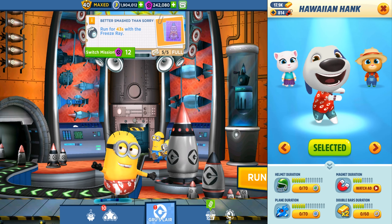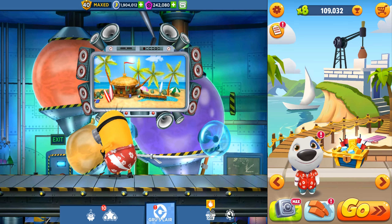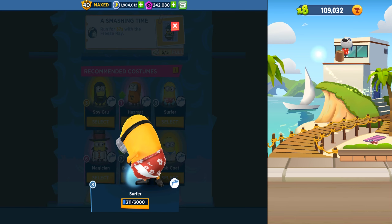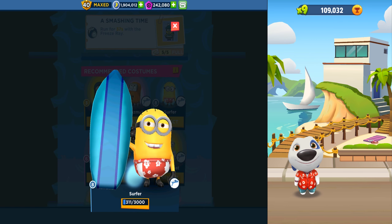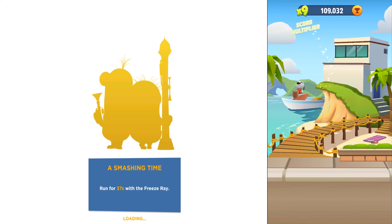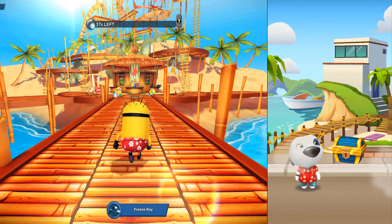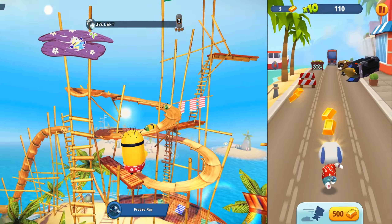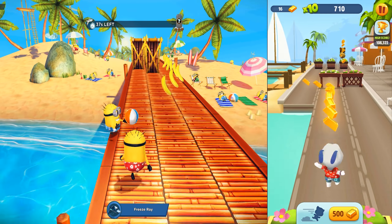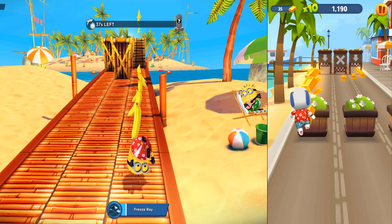Hey guys and welcome back. Today we are playing two games: on the left side we have Despicable Me Minion Rush and on the right side we have Talking Tom Gold Run. We are playing with similar characters — on the left side we have Surfer and on the right side we have Hawaiian Hank. We will run in Minion Beach and in Angela's house, which is Seaside, so two similar characters in similar maps. Let's start and collect all the gold and bananas we need to complete our task.